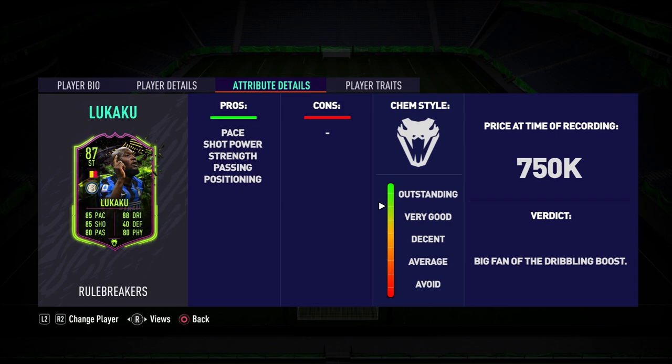On the dribbling: it isn't as good as 88 dribbling might suggest, but it still feels very nice for a Lukaku card. He's not super easily maneuverable and you're not going to dribble with him like you would Neymar, but it's a very notable upgrade and he's definitely more usable than his non-inform items. He is very slow when performing skill moves, which is worth noting. Physically, as you'd expect, the guy is a beast — he showed really good strength in game. His stamina is just 72 but it held up quite well throughout.